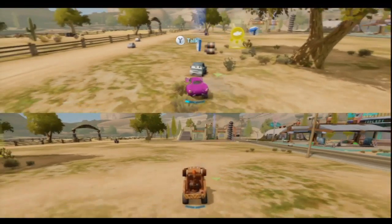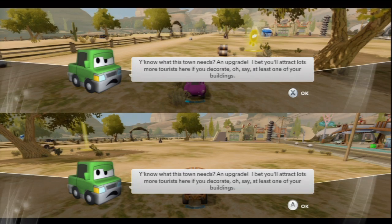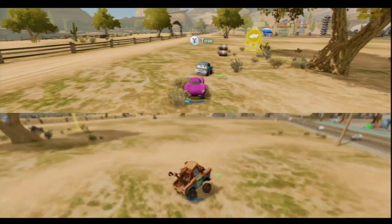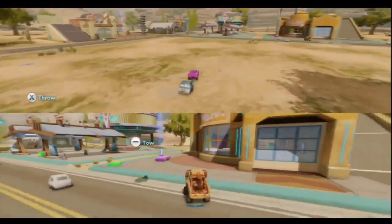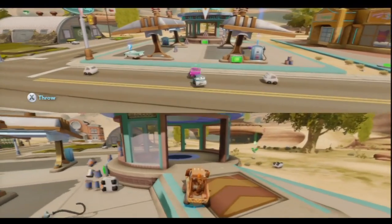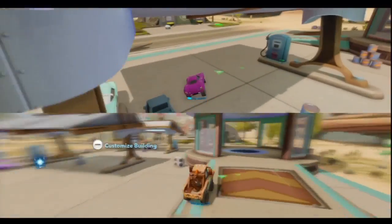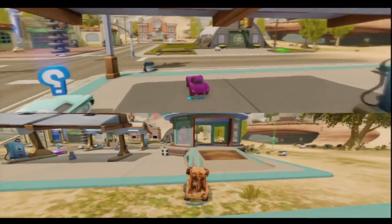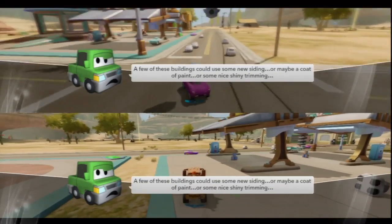We haven't found the mailbox thing, so we can't — do it. This mission will never end. Oh, this town needs an upgrade. I agree. I want to upgrade a building. So where does he need to be taken to? Close again? I think I can upgrade this building. Alright, Mater! Customized building. Where was it?